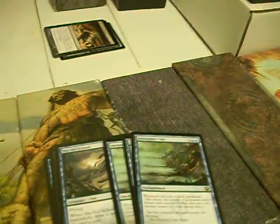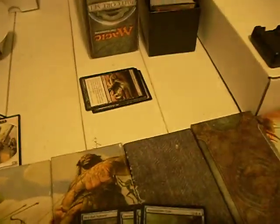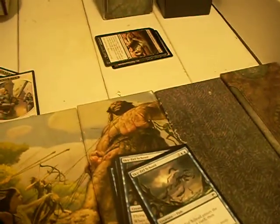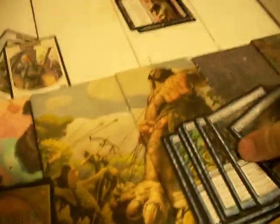Inexorable Tide — three colors double blue enchantment. Whenever you cast a spell, proliferate. I'm sure there are things you can do to build around it and make it useful; I have yet to see it done. Sky Eel School — it's a 3/3 flyer for 5 mana. When he hits the board, draw a card and discard a card. Not bad, but I wouldn't play it in constructed. At five mana I'm expecting at least a Serra Angel. The draw and discard combined with the lower power and toughness just doesn't impress me.